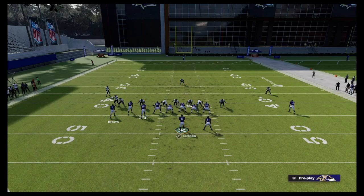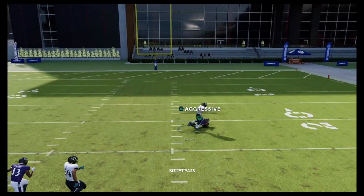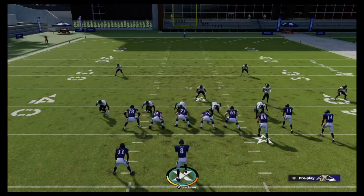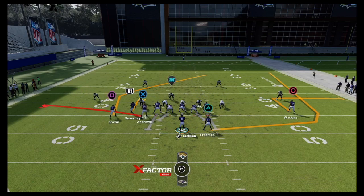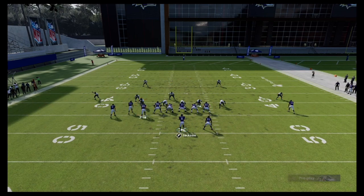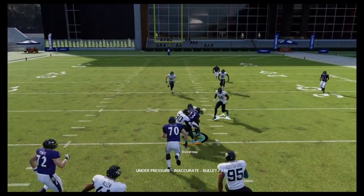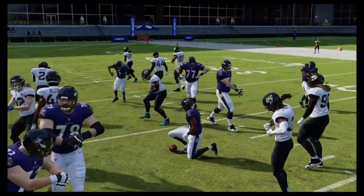It just looks like this — we hike it and this time we have our post. Bad throw by Lamar but we're still able to get it there with an aggressive catch. That hitch-post combo on the left side really stresses the defense. You can check it down to the hitch if they're playing back; if they're playing hard underneath, throw to the post like we just did. If they drop back, we just check down to the hitch. We're always reading the coverages on the bunch side as well as the halfback wheel side.